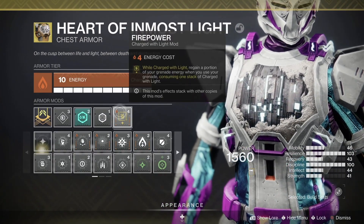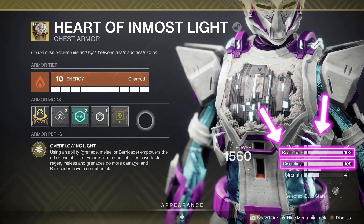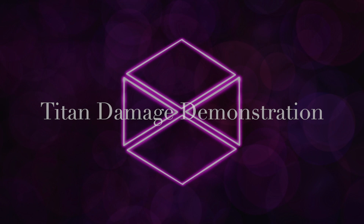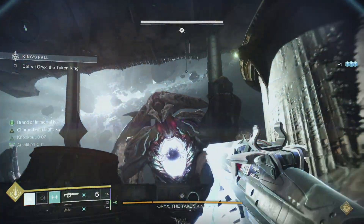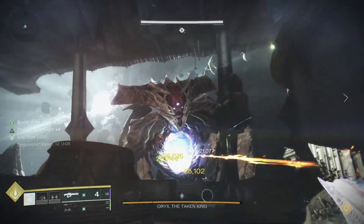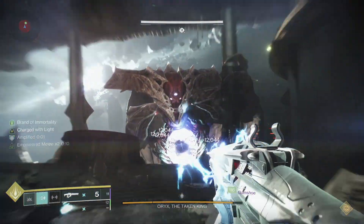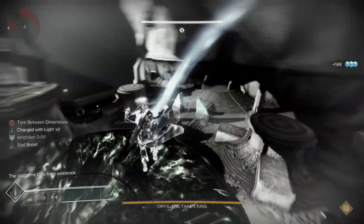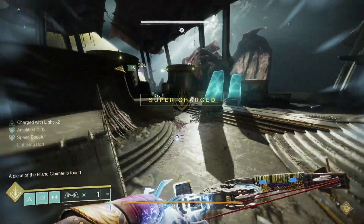Heart of Inmost Light is extremely beneficial since all of your ability cooldowns are greatly decreased. 100 Resilience and 100 Discipline are necessary for this build. Your damage sequence should look like this: melee adds before the bombs go off, then throw a grenade, dodge, fire a linear shot. Throw as many grenades as possible while firing a linear shot in between and dodge whenever it's up. The longer the damage phase is, the more damage you will do because of the lingering effects of Storm Grenades. For the Titan jump, you need High Lift with at least 90 mobility and Lion Rampants equipped. While amplified, this jump is a piece of cake, but it's also possible to do it without the speed boost from being amplified.